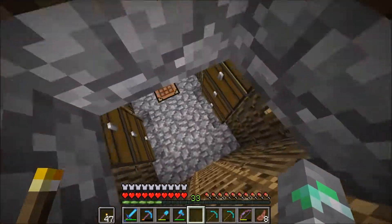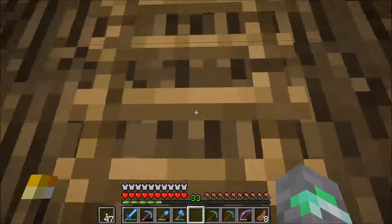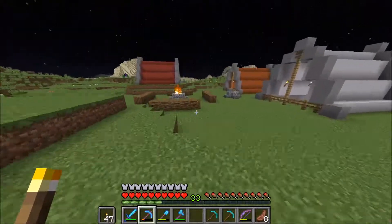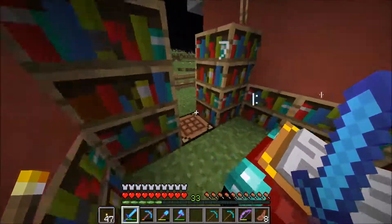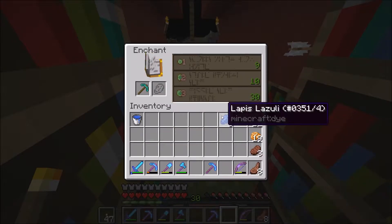I'd like to get a work pick and a silk touch pickaxe. This efficiency 5, unbreaking 3, fortune 3 pickaxe is pretty good, but I feel like instead of repairing it we might as well just get new picks at this point — it's probably a better investment. We have plenty of diamonds right now, so let's see what we get.